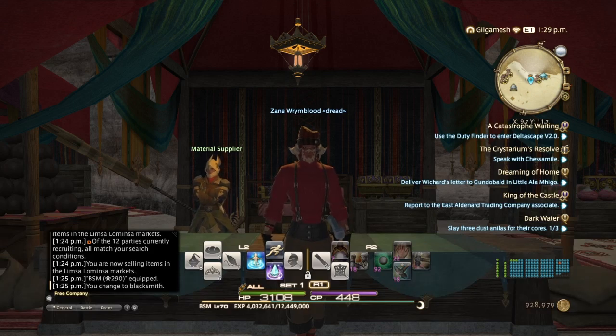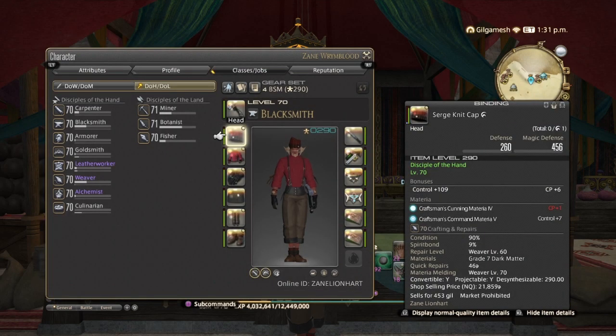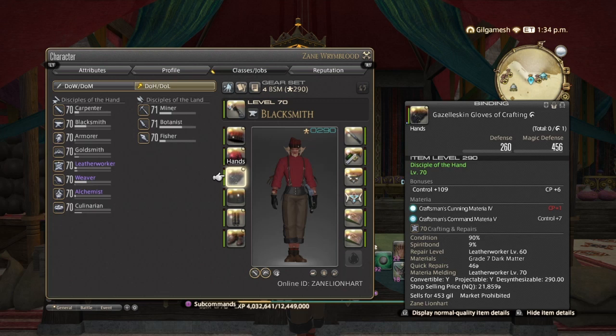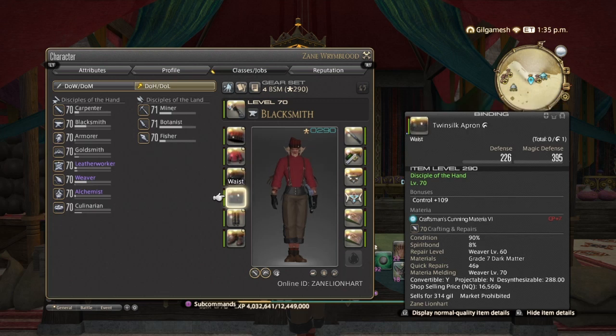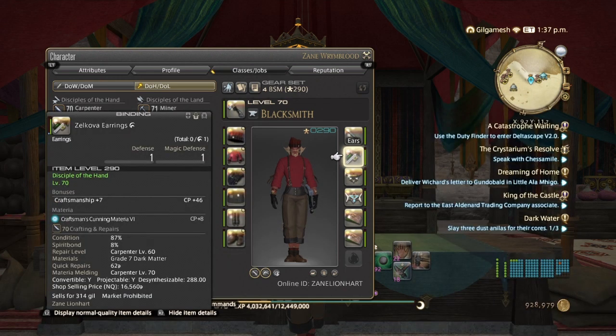Before we start crafting, the first thing you want to do is craft a level 70 Twin Silk set. That includes the Surge Knit Cap, Twin Silk Suspenders, Gazelle Skin Gloves of Crafting, Twin Silk Apron, Cropped Twin Silk Slops, Gazelle Skin Shoes, and Tizakova Accessories — Earrings, Necklace, Bracelet, and Rings.